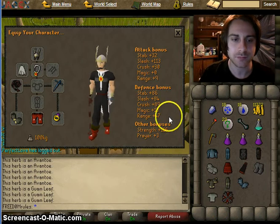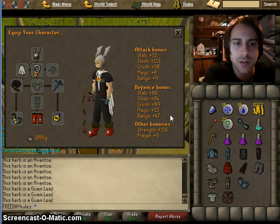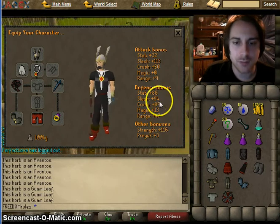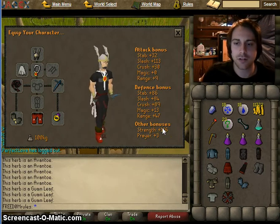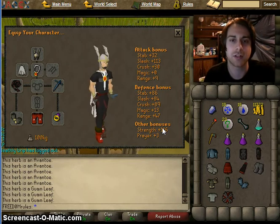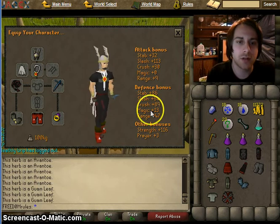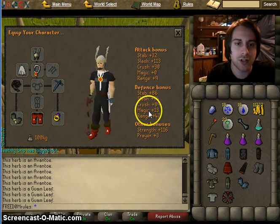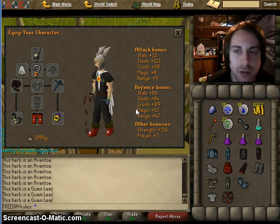On the equipment screen, you'll notice a button that brings up a window with a bunch of statistics. The defense bonus is listed here for stab, slash, crush, magic, and range. Any attack will fall into one of those categories.